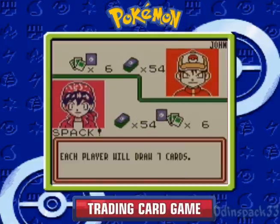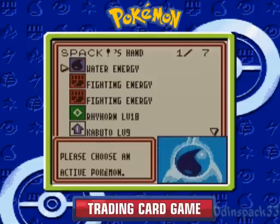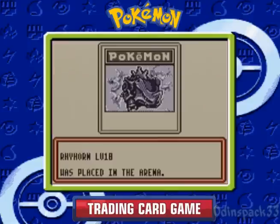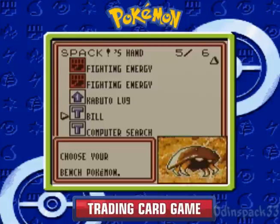Fighting is good against most colorless Pokemon — not Dodrio, however. The reason it's not good against Dodrio is because Dodrio's a bird-type colorless, which means it's weak to Lightning and actually resistant to Fighting. So that's actually not good.